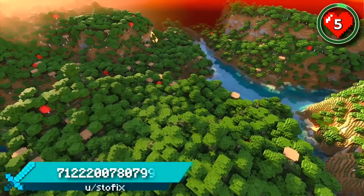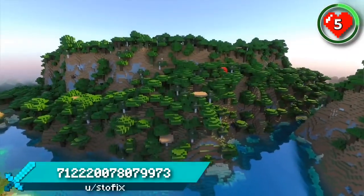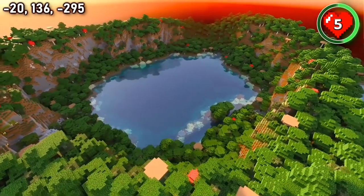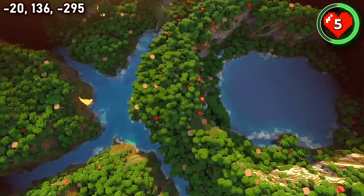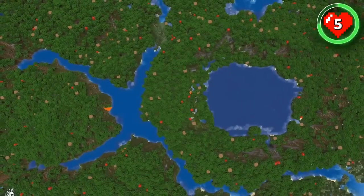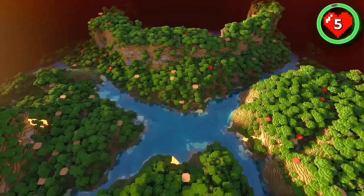If dark oak is your thing, you need to check out this seed. It's possibly the best dark oak forest you could spawn in. There's a huge forest dome filled with a large lake that looks amazing from above. It's accompanied by an X-shaped river that flows all the way around the dome. The water features and seas of trees just look so good together.